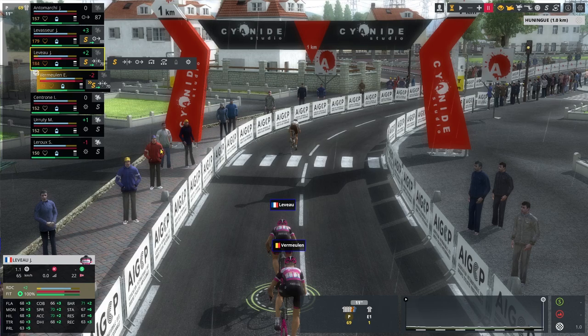Now, new for PCM 21: positioning matters on corners. In the past, the game treated corners like blocks in a board game — inside or outside, everybody would enter and exit at the same point with no change in distance covered. They tried to avoid corners before finishes because that mechanic was less than stellar. PCM 21 has a more realistic system: there is now an advantage to taking the inside of the corner — it's a shorter distance, while the outside is a longer distance.